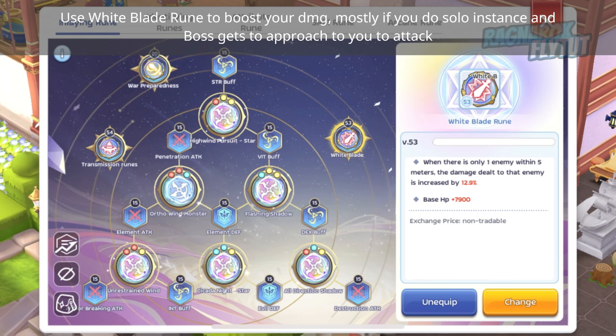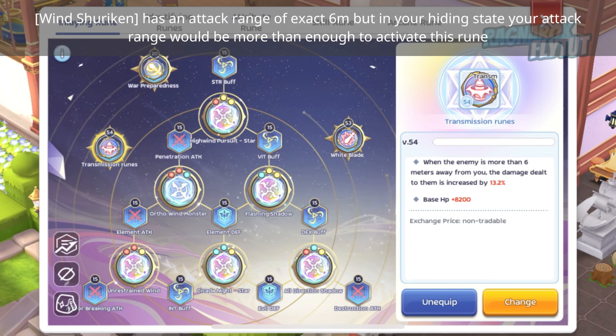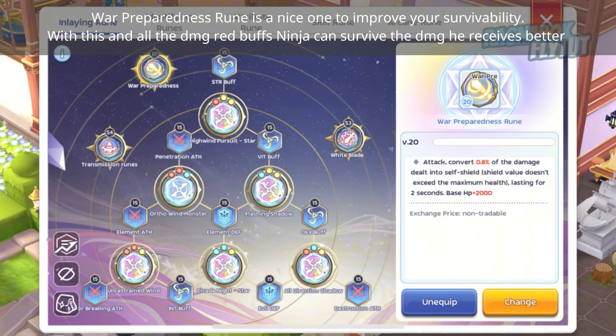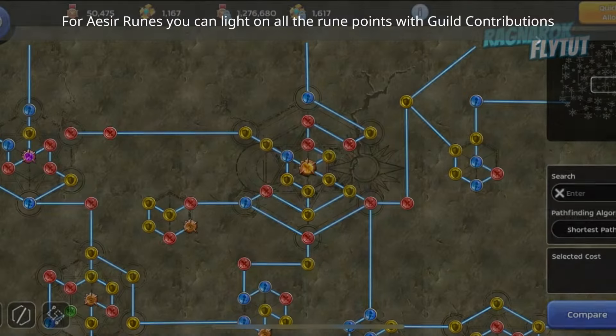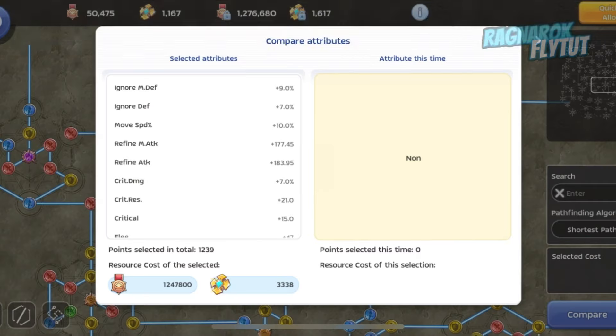Use White Blade Rune to boost your damage, mostly if you do solo instances and the boss approaches to attack. Transmission Rune can optimize Wind Shuriken damage if your enemy is 6m away from you. Wind Shuriken has an attack range of exactly 6m, but in your hiding state your attack range is more than enough to activate this rune. War Preparedness Rune is a nice one to improve survivability — with this and all damage reduction buffs, Ninja can survive incoming damage better.